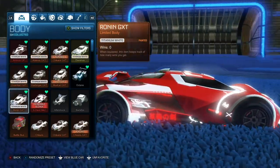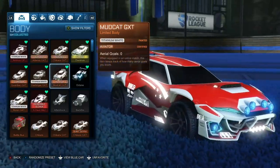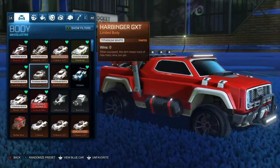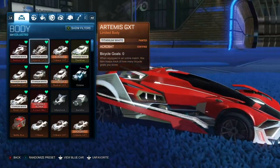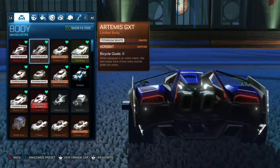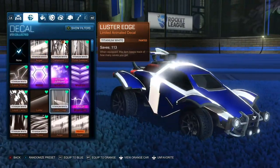If you want a Titanium White painted car with the same hitbox as the Octane, you can go for the Mudcat GXT or Harbinger GXT — people are trading these for around 100 to 250 credits. Finally, if you prefer the plank-style hitbox, you can find people trading Titanium White versions of the Artemis GXT for around 100 to 250 credits. Now let's talk about some decals.